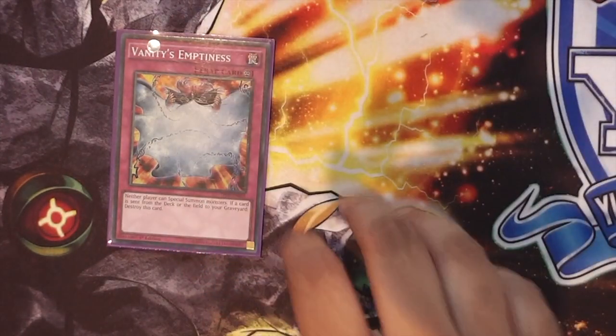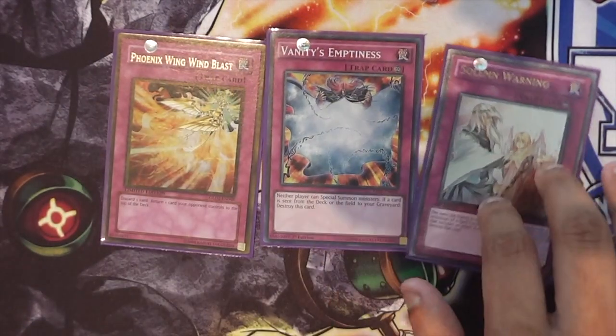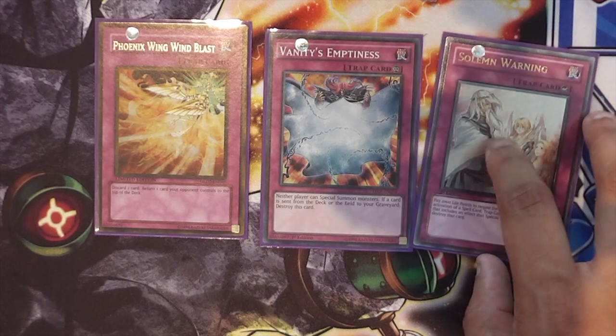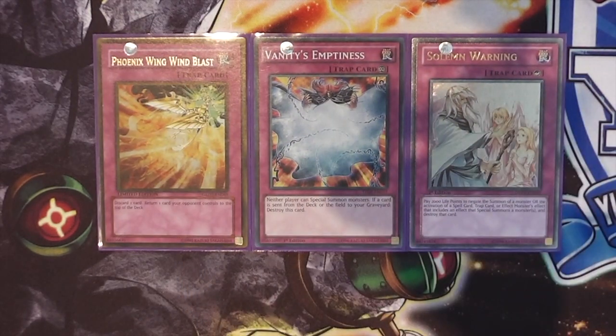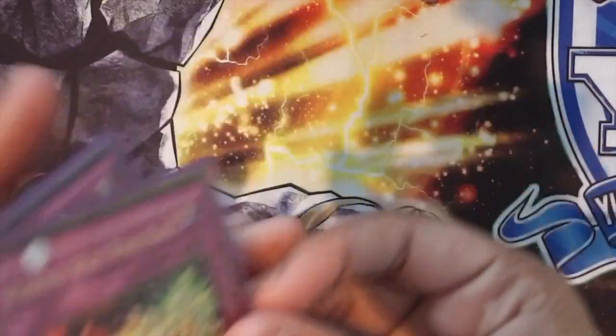Only three traps because of the immense draw power. You've got one Dimensional Fissure, one Solemn Warning, and one Phoenix Wing Wind Blast. I don't know if I'd increase my trap lineup — I very much like running three traps. I don't mind not opening any traps because the draw power is absolutely ridiculous. I feel like I'm playing Exodia when I'm playing this Blue Eyes deck.